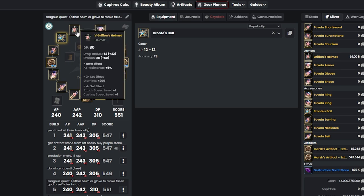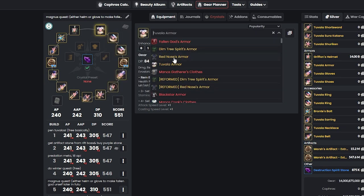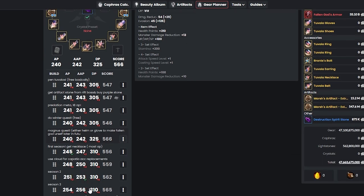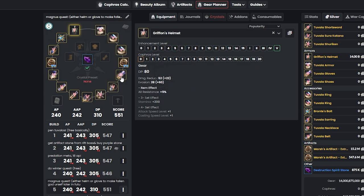After that, you can get a free Pen armor — either a helmet or gloves. I personally don't recommend getting Tuvala armor. For example, if you get Red Nose and enhance it to level 10, it costs about 33 billion plus another flame of about 2 billion, so around 34–35 billion total. Meanwhile, Fallen God from the market is also about 33 billion — so you might as well just buy it from the market later. For now, I recommend getting the Griffin helmet or gloves instead, and leave your armor as Tuvala Pen.